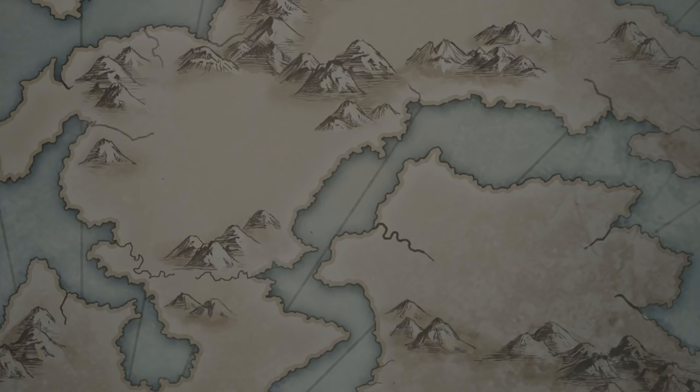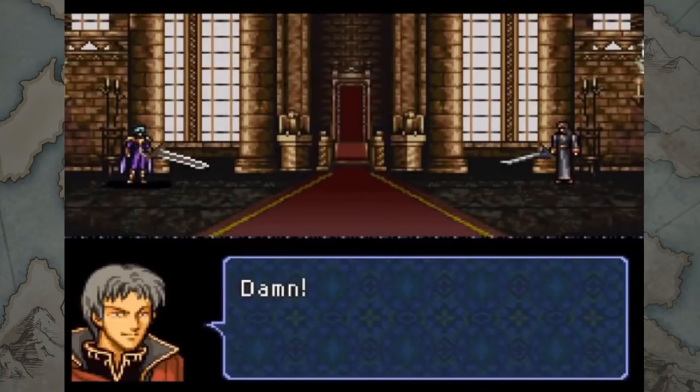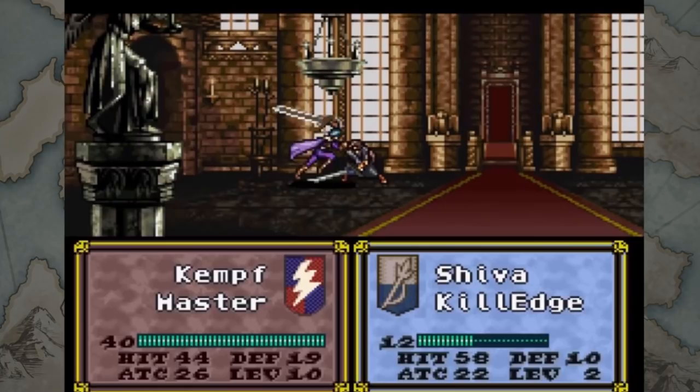Few things are as integral to the Fire Emblem experience as the hit rate. That little number in the box, over the course of a playthrough, decides the outcome for thousands of encounters between units. A single attack missing or landing has the potential to shift the state of the entire battlefield, and with it, the strategies and tactics the player chooses to employ.